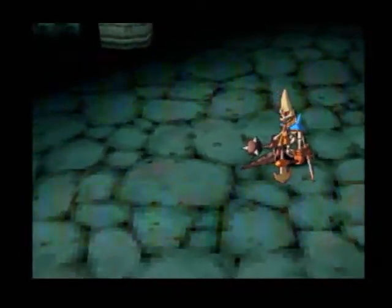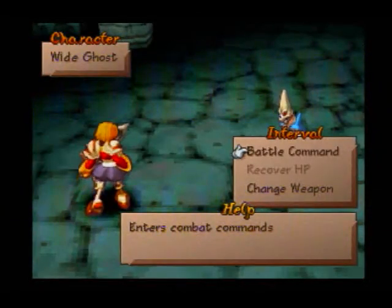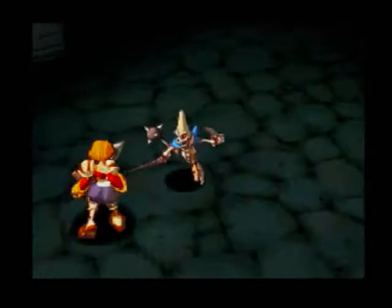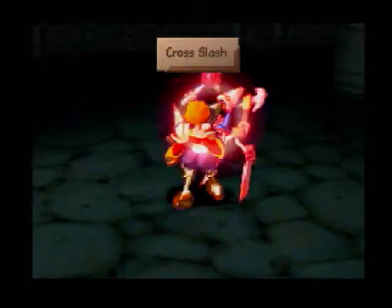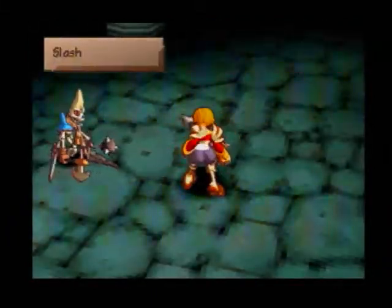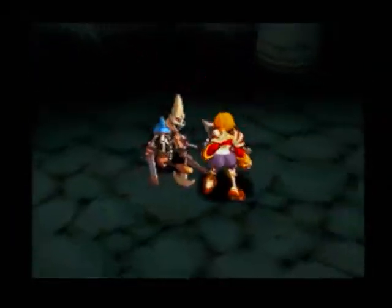The Ghost of Wyde is identical to the blue skeletons we fought earlier in the game — pretty much identical, same moves. I don't know if his HP is exactly the same. The implication is that the Ghost of Wyde is the former lord that disappeared. To win this fight relatively easily, just spam Cross Slash — it does extra damage to undead monsters.